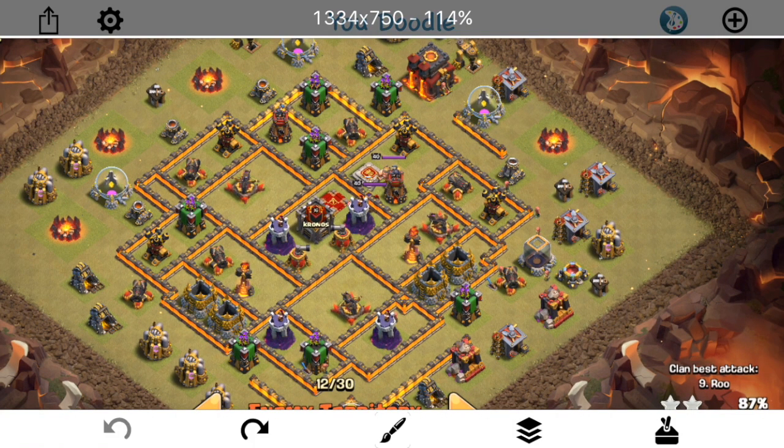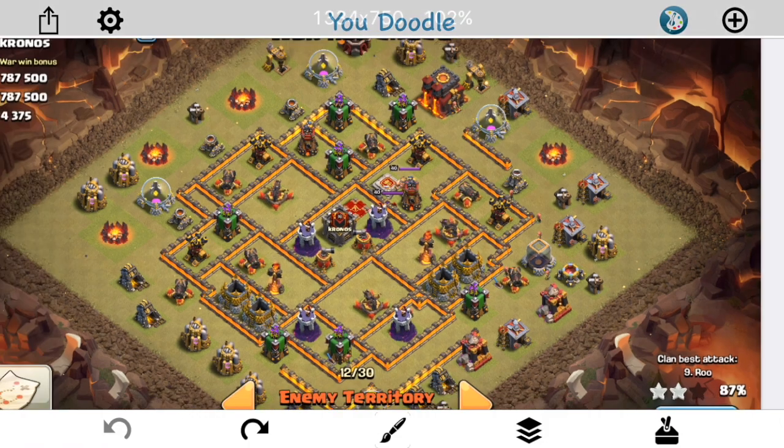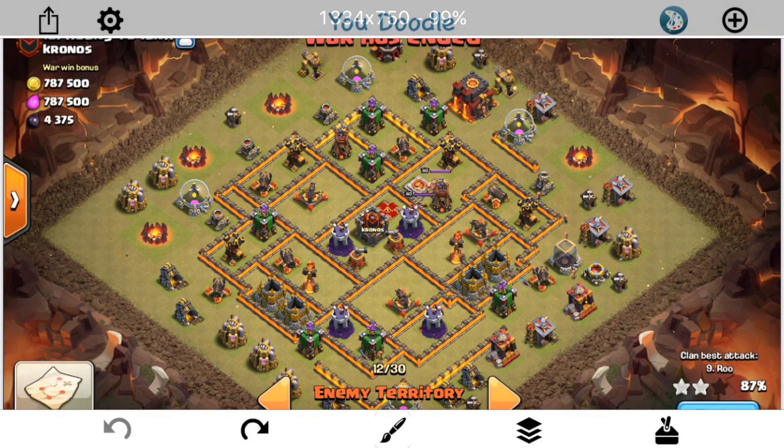I like the use of one Multi and one single Inferno on this base. It's using all the principles of Town Hall 10 we've seen in the past — the only difference is adjusting where the Town Hall is and adjusting how the Inferno towers are positioned. We'll take a look at some other examples that do things a little differently, but for now we're going to go ahead and look at a few replays on this base.